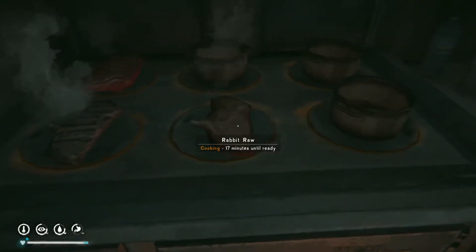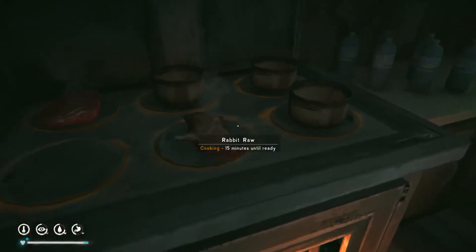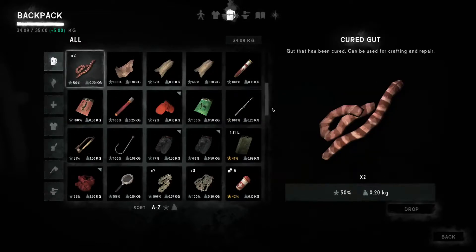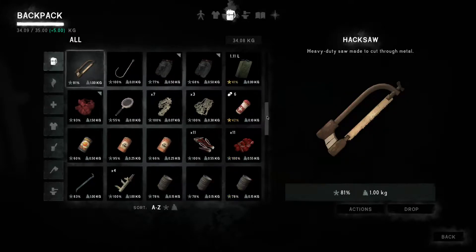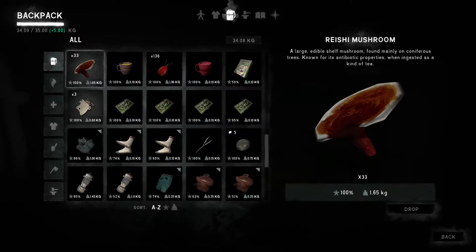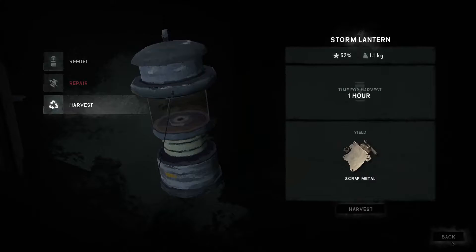Wow, we're really close to our weight limit still. We're going to have to come up with even more stuff to get rid of. I really do want to carry the jerry can back with me. The scrap metal is useful, although I could always hacksaw more once I'm there — it does take extra energy. I could just harvest this — that takes an hour. That's an option I might pursue later.